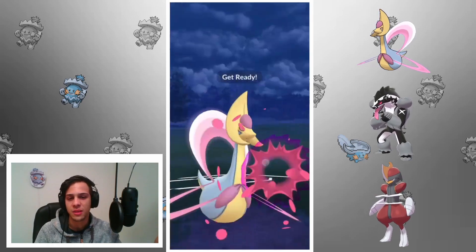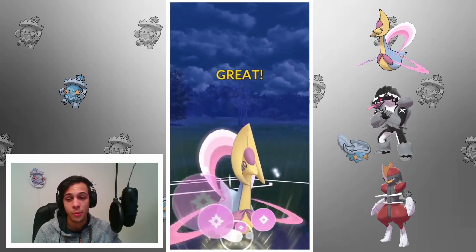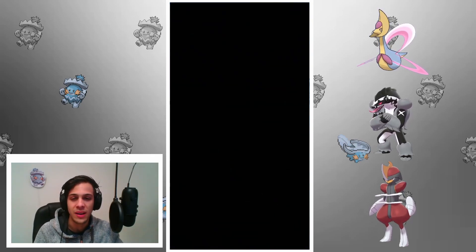I let Bisharp go — if he threw Hydro Cannon I would have still survived and gone to Dark Pulse, and if he Earthquaked he wouldn't get a move off before my Cresselia. Right there — my Cresselia takes it out, and now Cresselia is also going to take out the Mewtwo. Even if Mewtwo gets off a move, I have a shield and it wouldn't kill anyway. That's a good game.